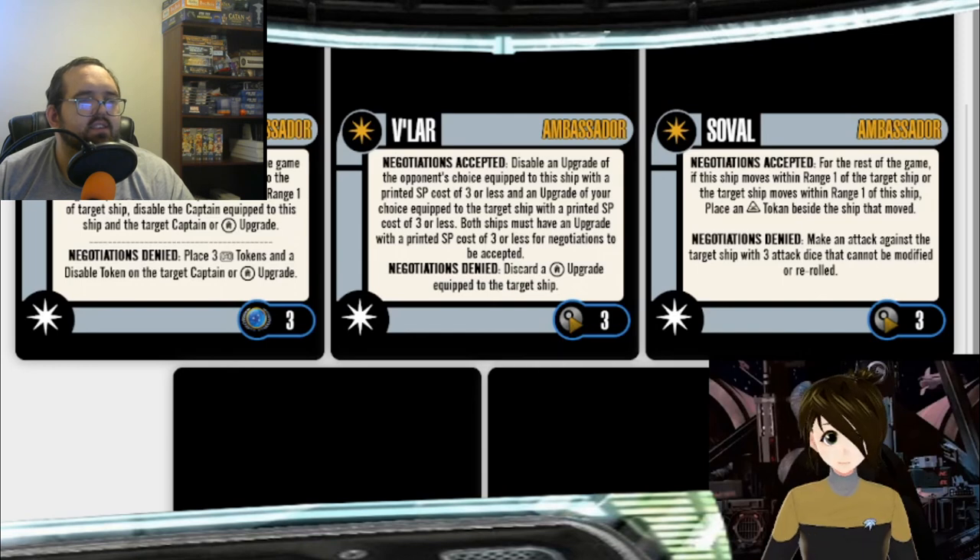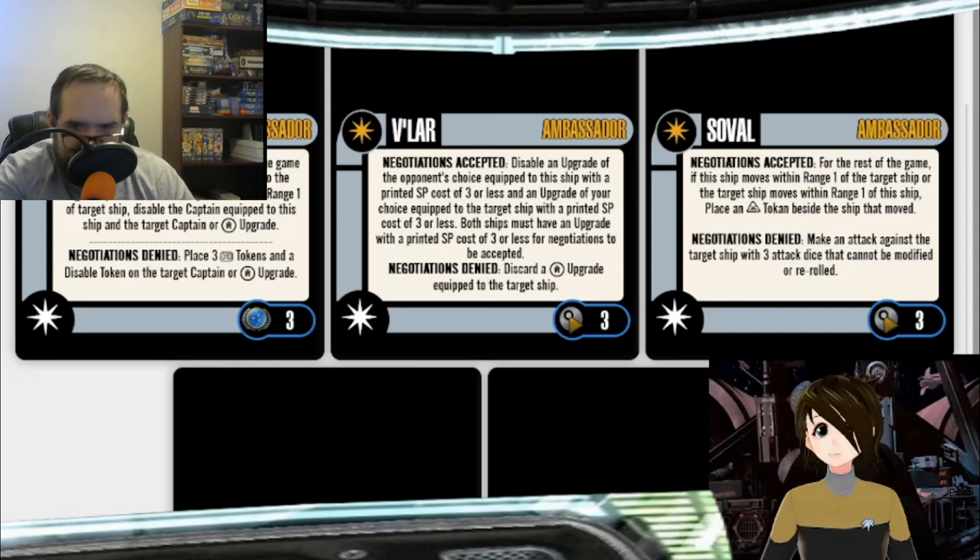That covers how to fight them — which brings us to the Buyer's Guide. My list was bigger than I thought it would be. Start with the easy one: buy the new Tal Shiar faction pack. Maybe buy two of them.